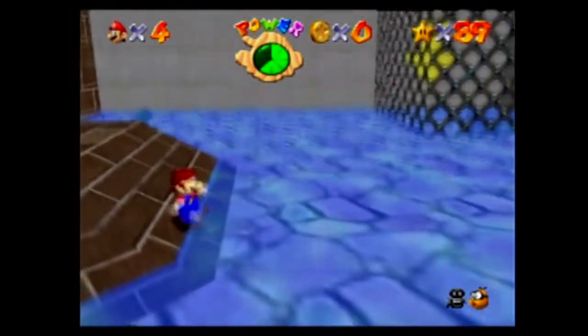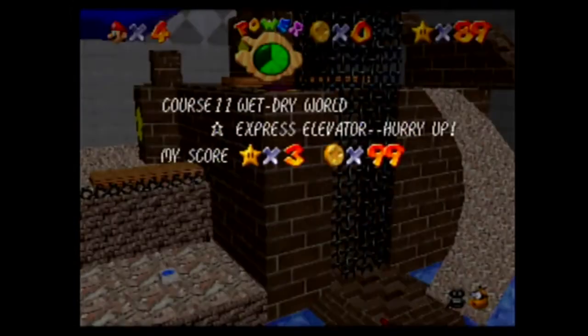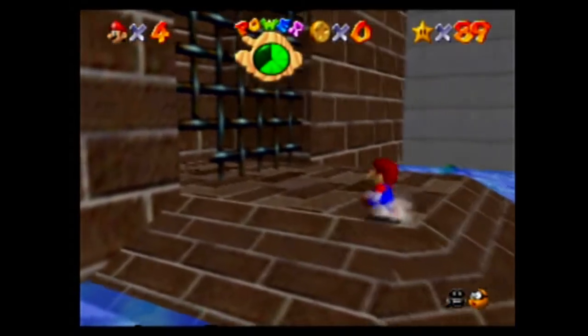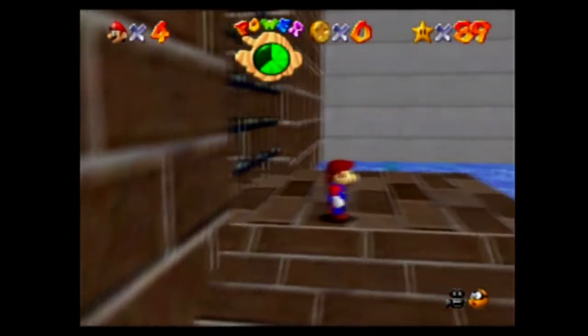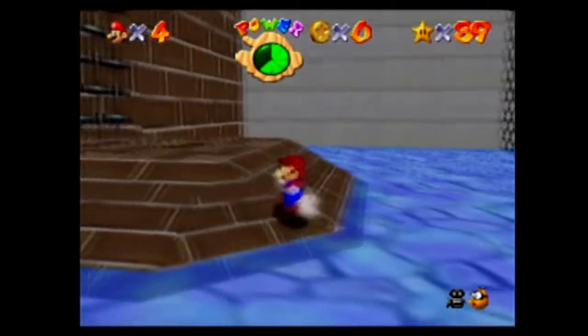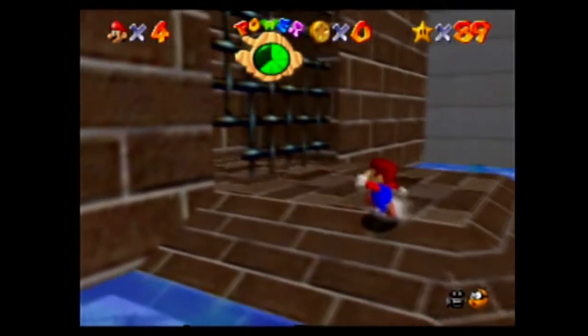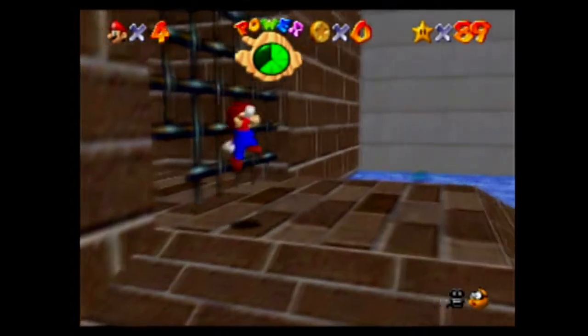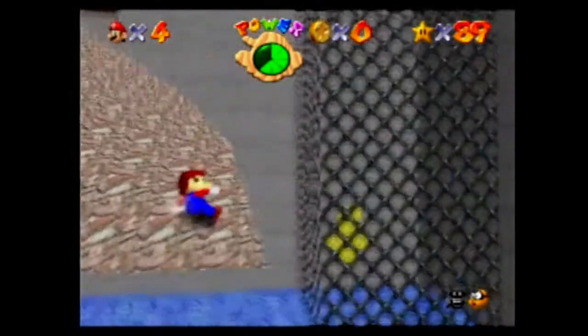So we're trying Express Elevator in Wet Dry World, which I figured out. We just need to get this jump correct, which I can't seem to do. We did it the first try, but now we can't seem to do it.